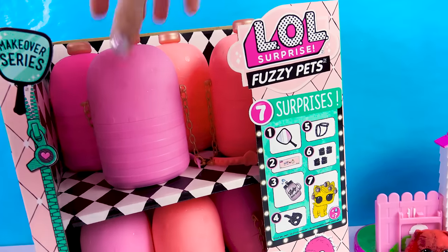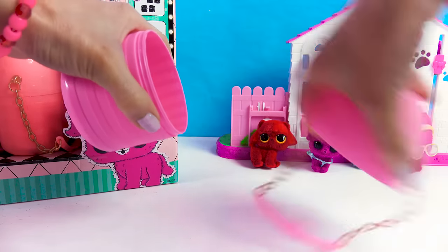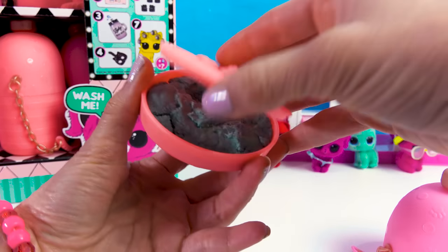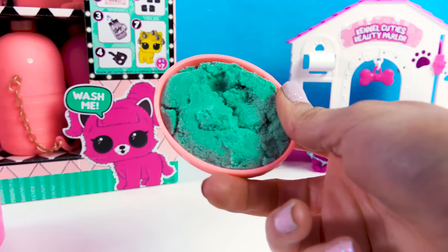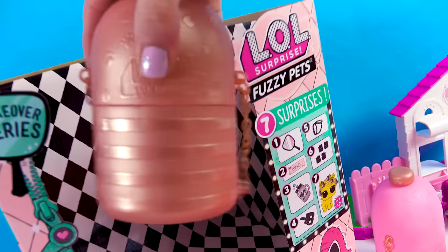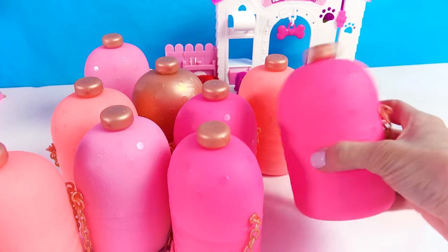Inside all of these fuzzy pet little surprise blind bag containers — if you remember from the video — the LOL Pets come with these little tiny sand blind bags as well. So let's see what happens when I mix all the sand together. Let's take all these bottles, and we can't forget the gold one. We're going to have a sand surprise! We just have to get all of the sand surprise out from each little shampoo surprise bottle.